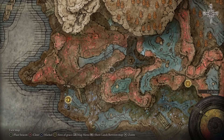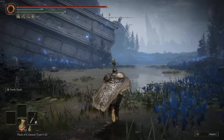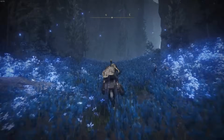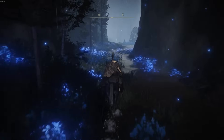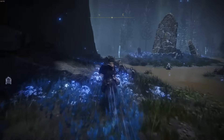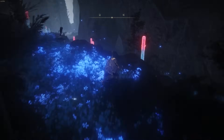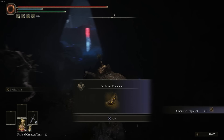Follow this pathway, sticking to the left every single turn until you get to a little cave entrance — I'll take you directly there so you can follow along. You can drop down here, go into this cave, and the item on the floor is the Scadu Tree Fragment you're looking for.